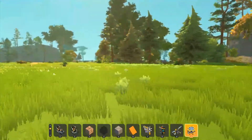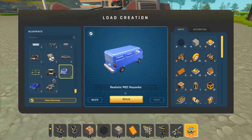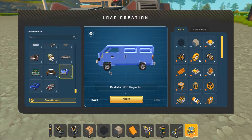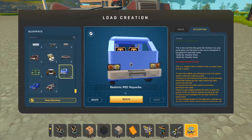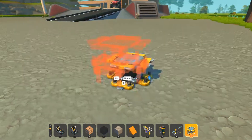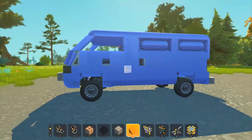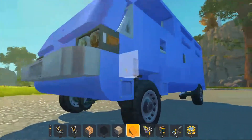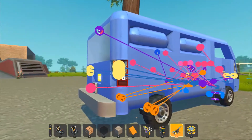First up is a realistic MSC — 'ayo sicko' by Stealthy Green. It's the My Summer Car van, which I didn't realize until now — that's awesome. I used to love just putting around in this van when I had my wheel. So much fun, and it looks really good. From what I can remember, it looks exact.